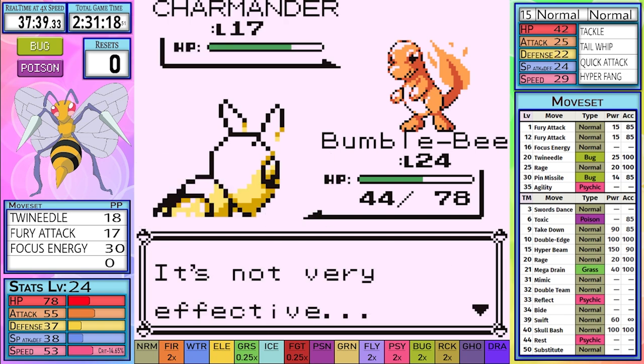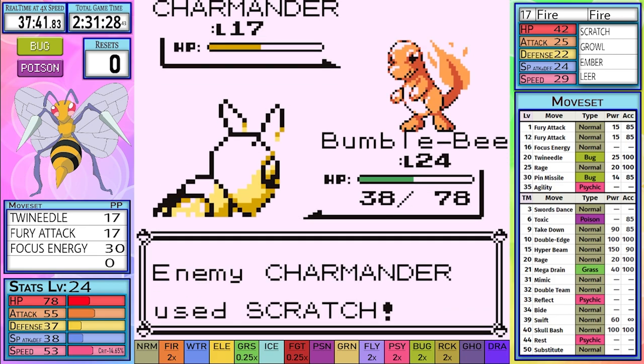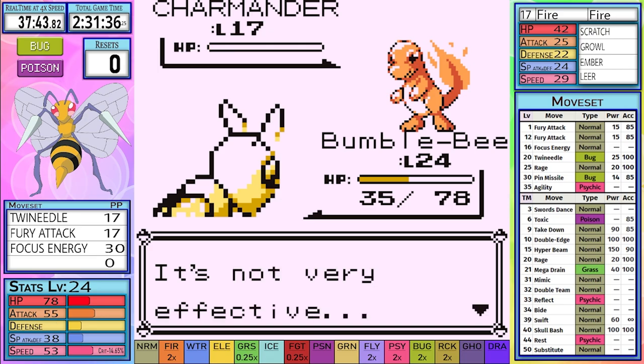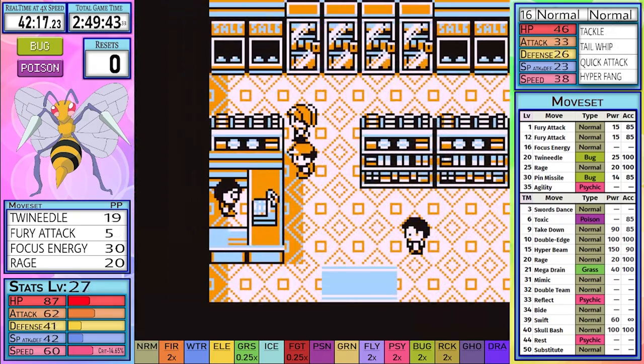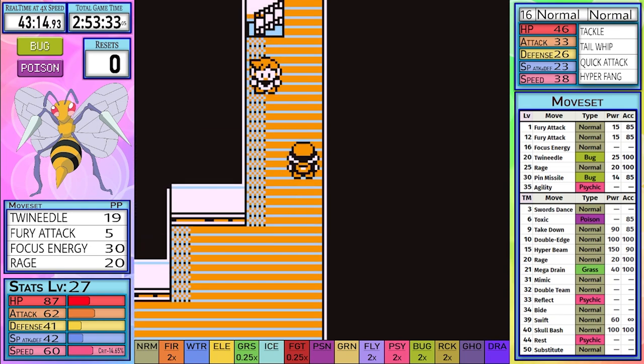Fury Attack is only 85% accurate and does 15 power per hit, most often hitting only twice. At this point we're quite a bit overleveled, and Nugget Bridge isn't of too much difficulty. Without the need to Body Slam, we head directly to Champ 3.